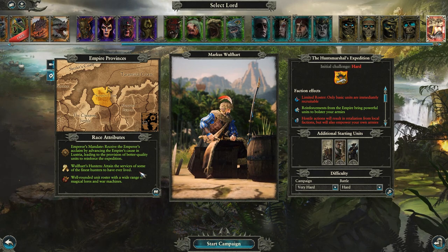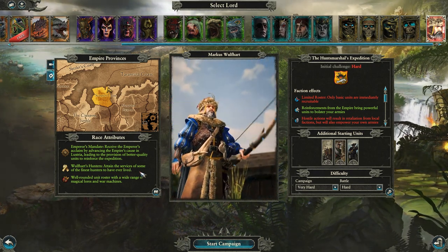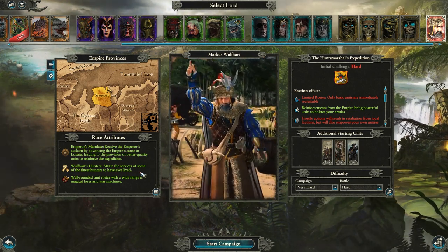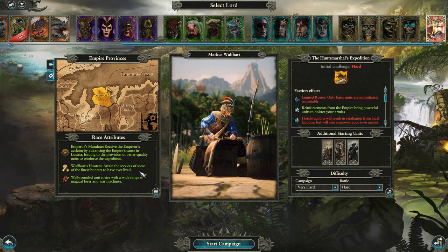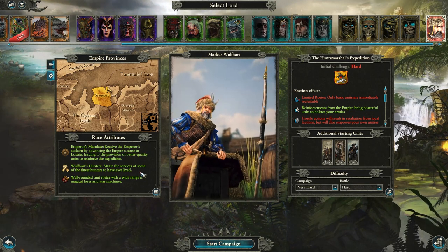Wolfhardt's Hunters - you attain the services of some of the finest hunters to have ever lived. You have a multitude of quest chains to track down these fellow hunters. There's a dwarf, an elf, a Bretonnian, and I believe a witch hunter. We'll take a look once we get there.